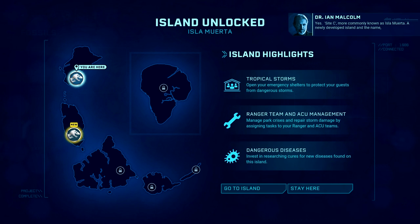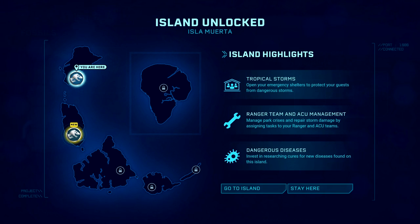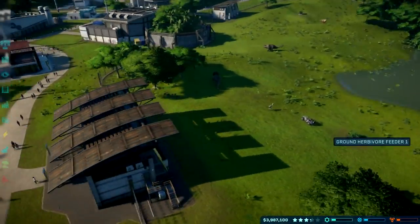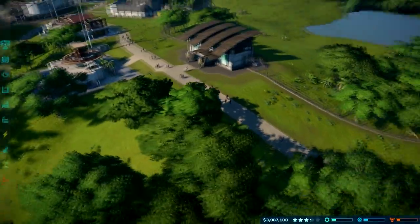Site C, more commonly known as Isla Muerta — a newly developed island. The name, roughly translated, means the Island of the Dead. Fitting, even humorous. Aren't the five deaths supposed to be five different methods of death? Not like, Death Island is where you die. We'll stay here for the moment and move on to Isla Muerta next episode.